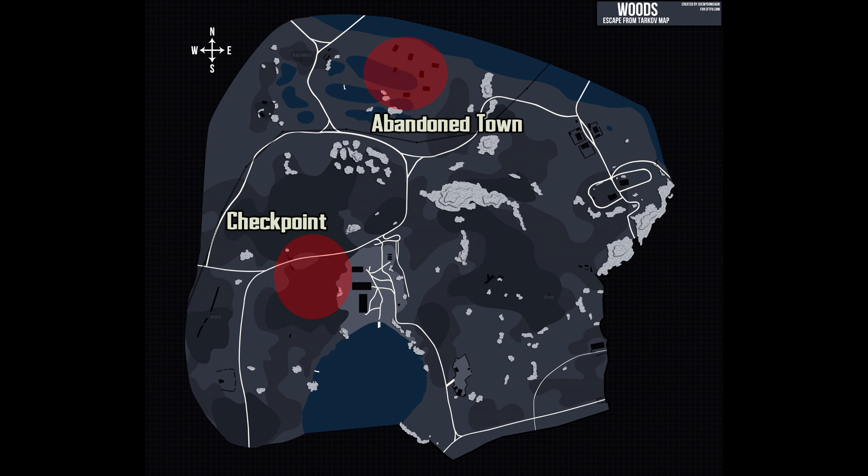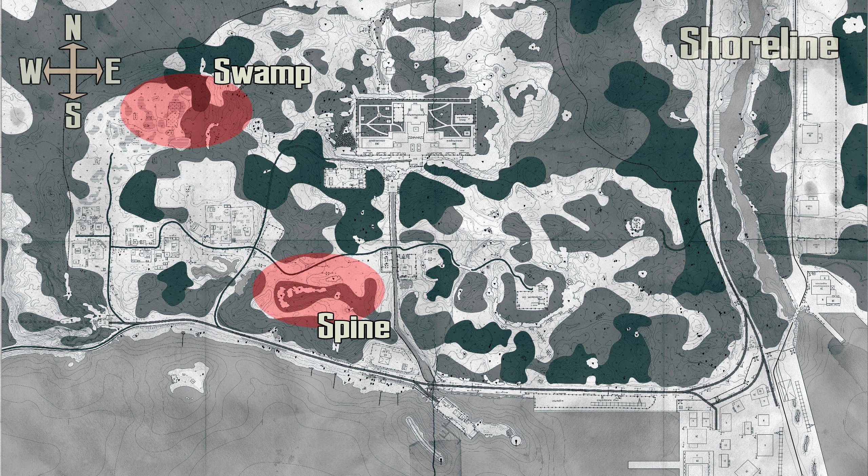On Woods, they can be found in two locations: at the area around Checkpoint and towards the Mark Circle. The second location is the new abandoned village to the north, near the church. On Shoreline, they can be found between Power Station and the Cottages at an area of rock called Spine. There have been reports of cultists roaming from Spine as far as Scav Island. The cultists will also spawn at the swamp, commonly near the church.